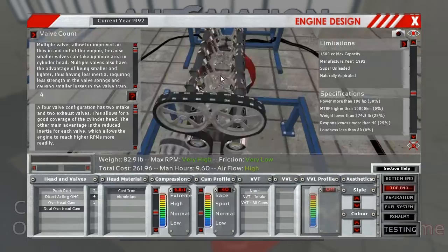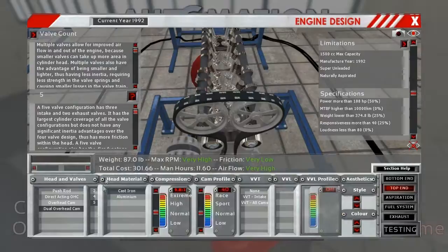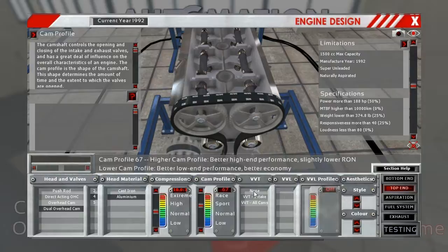Let's take a look at what we're designing here. I think four valves per cylinder is good — it's your average industry standard. Some go with a two-valve design, that's more in some of the older engines, and some of the new engines have gone with a five-valve design, which is maybe a bit excessive. So we'll stick with four. We'll go for aluminum. For compression, let's shoot for 10 to 1 to start. Let's bring the cam profile a bit more towards the sport and race side. We'll skip VVT and VVL.